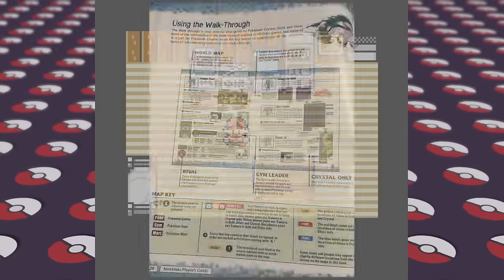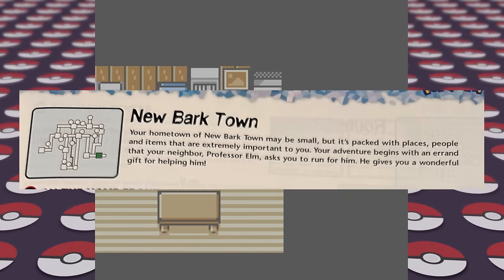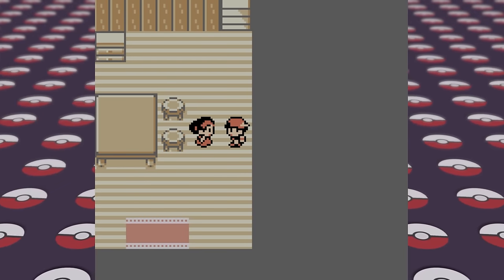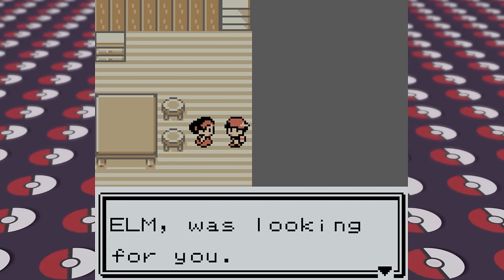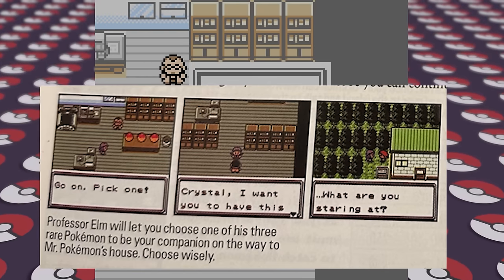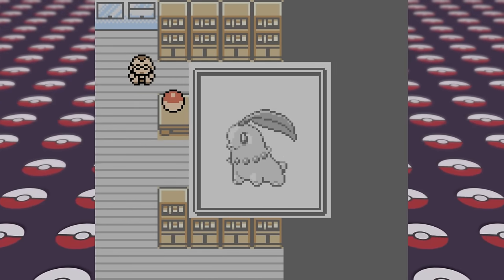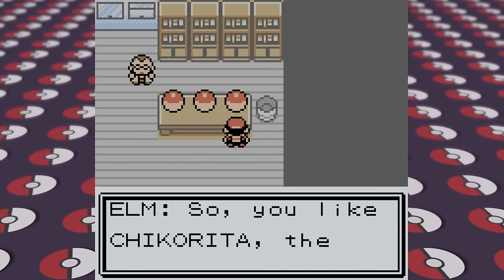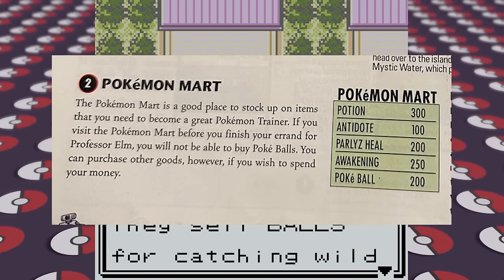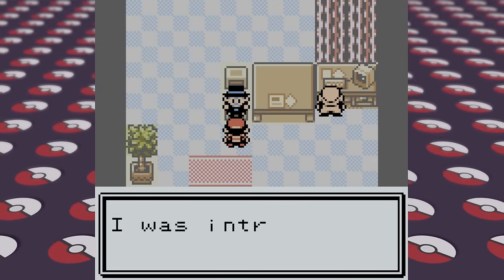This starts the walkthrough section of the guide where we begin at New Bark Town. It may be small, but it's packed with places. Those places are our house, the professor's lab, and that's about it. The guide doesn't detail the differences between each starter Pokemon and just says to choose wisely, so I just picked Chikorita since it had it under the sample team earlier, so it must be the best. Later on in Cherry Grove City, we take on the tour of the town, learn about the Pokemart, and head north and learn about berries. We eventually make it to Mr. Pokemon's house and meet Professor Oak.